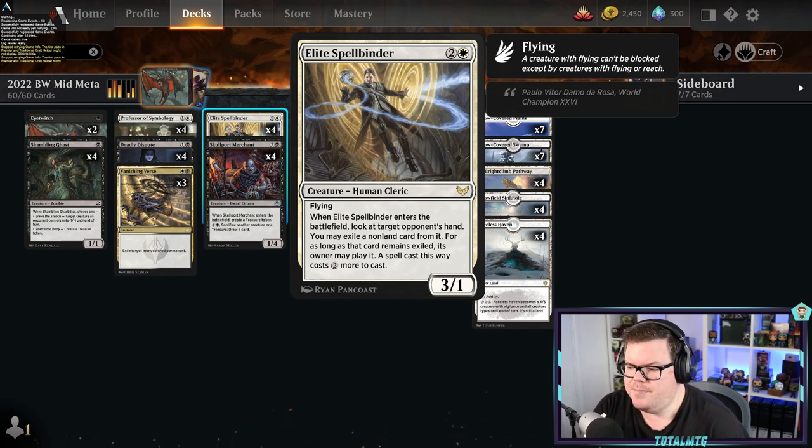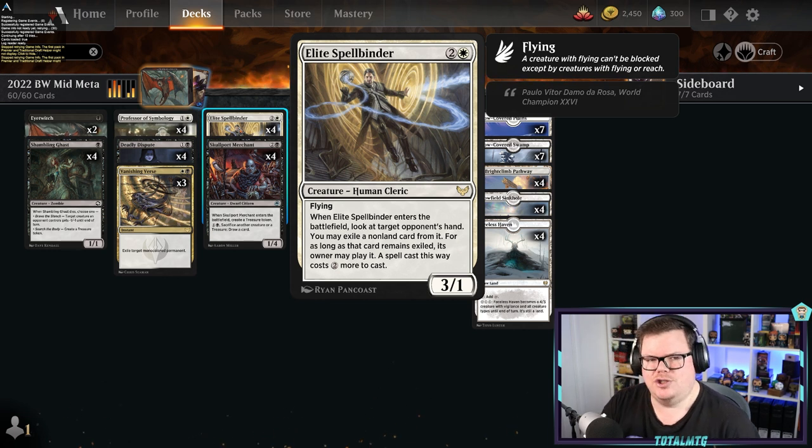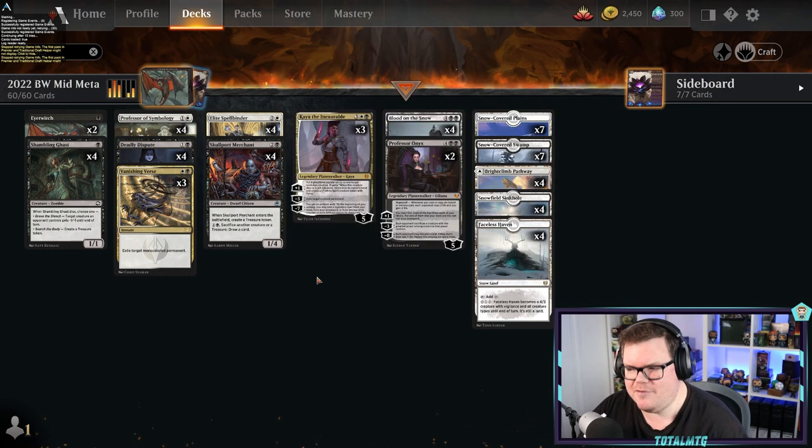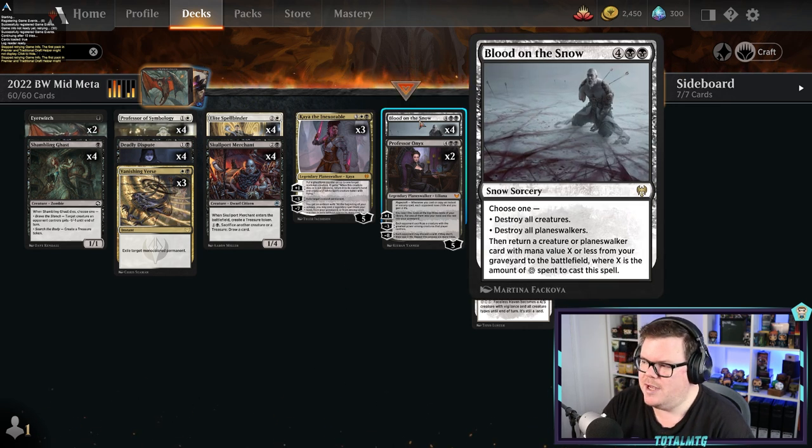Elite Spellbinder is really good for the deck because even when it leaves the battlefield, the cost is still there on the exiled spell. If you've got a ghost counter on this card, you can sack it and do it again, potentially taking another card out. I really like the way this deck plays — it's quite awkward to play against. I've played against it myself and it is a very strong deck.